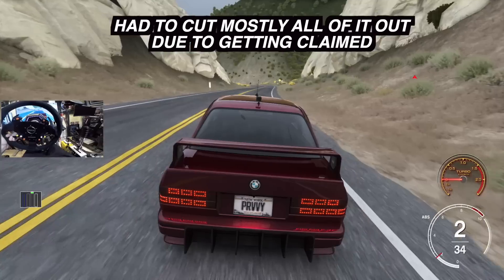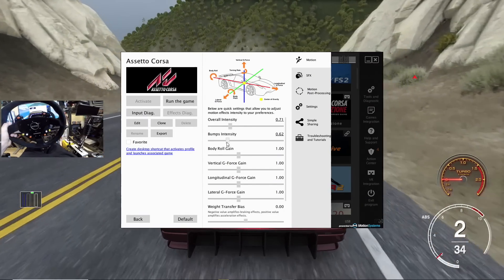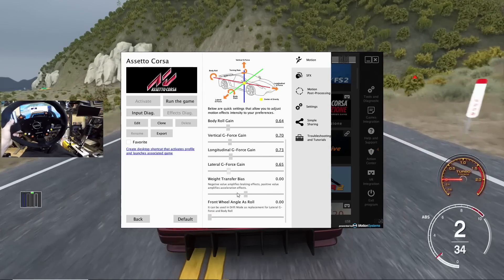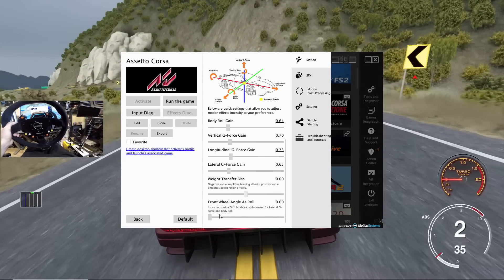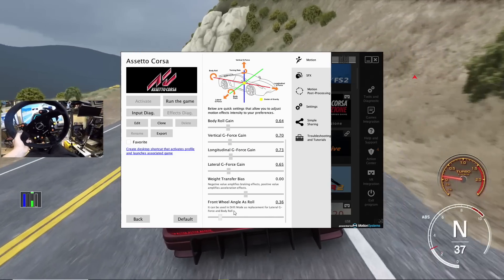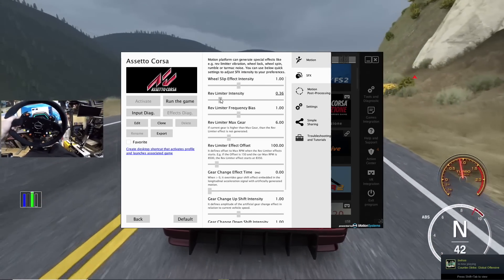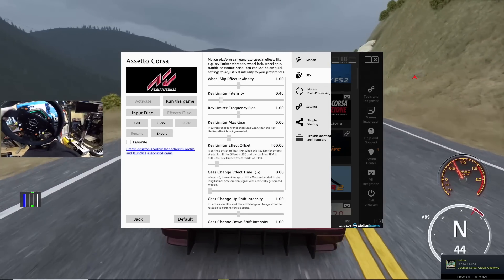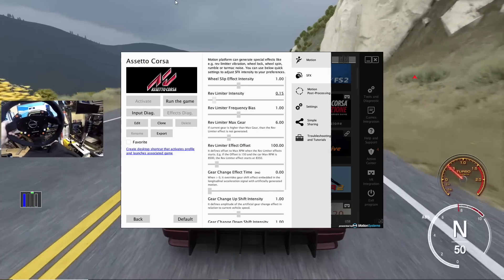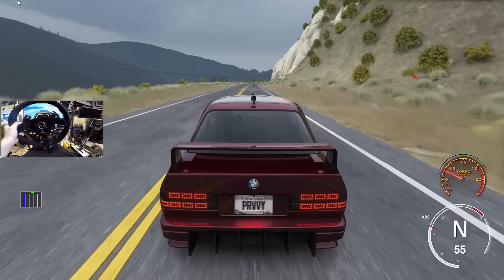Let me drop this down in real time — it is quite a bit. Body roll, wheel force, G-force, weight transfer bias — I'll just keep that at zero. We got a little bit of front wheel angle roll for drift mode, replacement for lateral G-forces. Rev limiter intensity, let's bring that right down. Okay, that should be good.